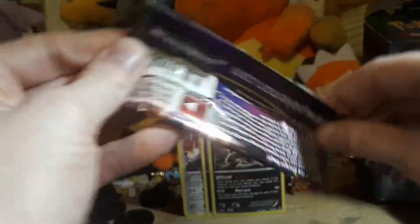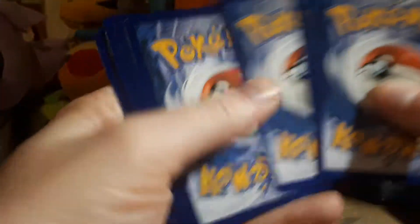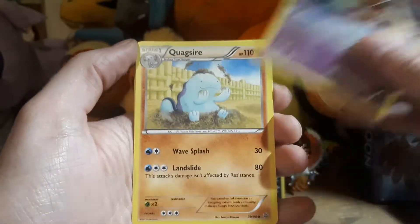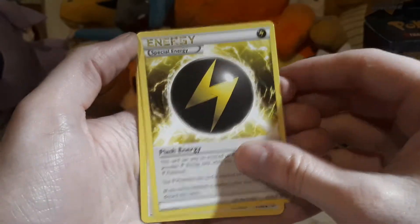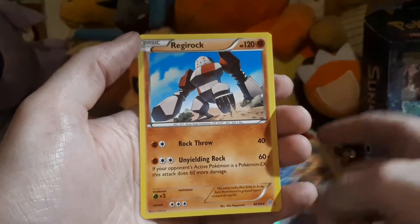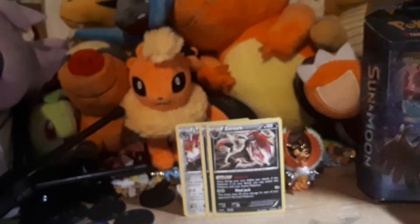Now on to Ancient Origins. Starting with Magikarp, Meowth, Spinarak, Ancient Trait Boltoy, Quagsire, Special Electric Energy, Porygon 2, Kirlia, Yveltal, and a Regirock as the regular rare. So that's that one done.